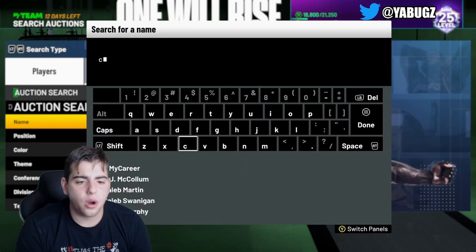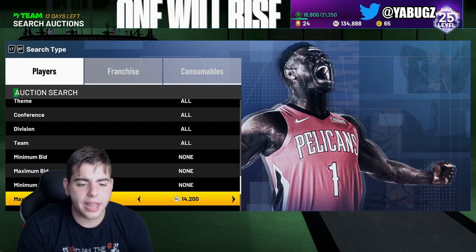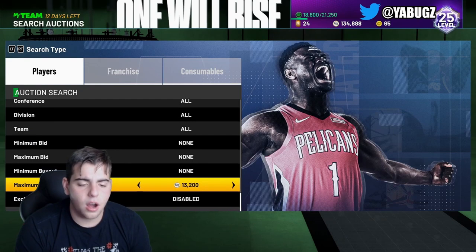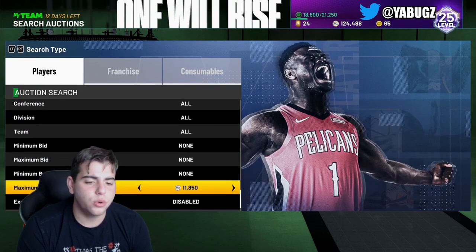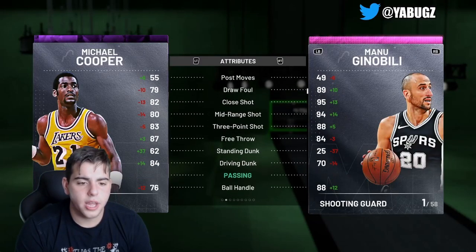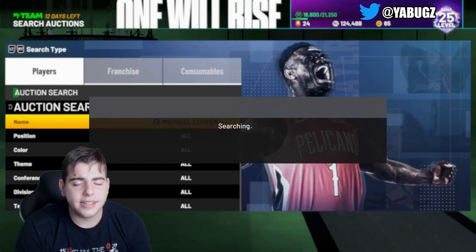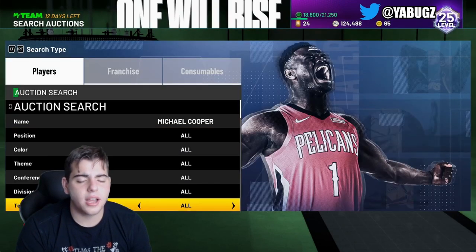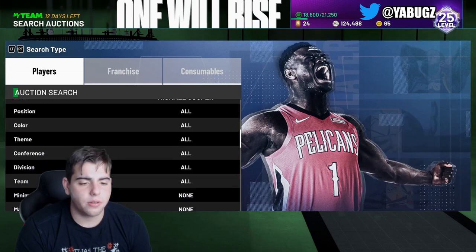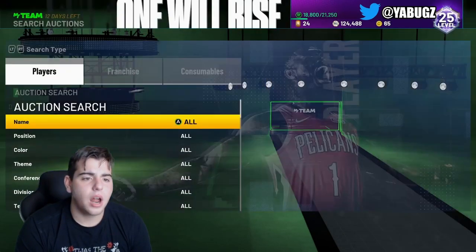We're going to show you an Amethyst filter that I think is better — this card is worth the investment. Why? Because he has Hall of Fame Clamps, and if you badge him out, he becomes a G. Here it is — Michael Cooper. The man, the myth, the Clamps legend. Defensive player of the year a couple times. One of the best defensive cards. He's the Claw back then. At 10,400 — I'm honestly going to scoop that up. I know in about a week or so this price will rise. This card can shoot, dunk, and play the best defense in the game. At 10,400, this card is absolutely goated. Definitely try out this snipe filter.